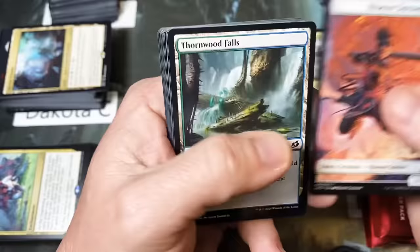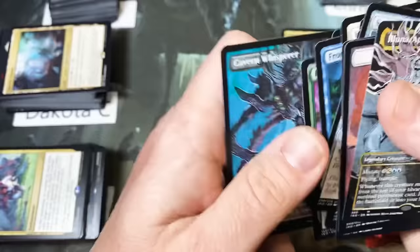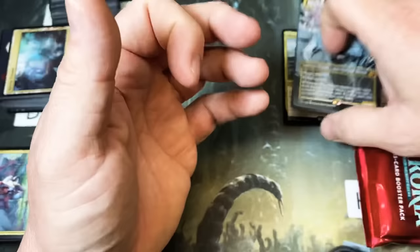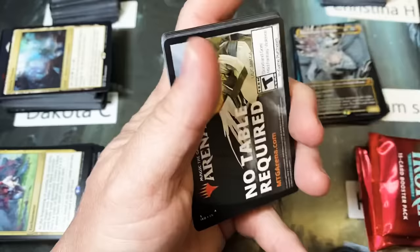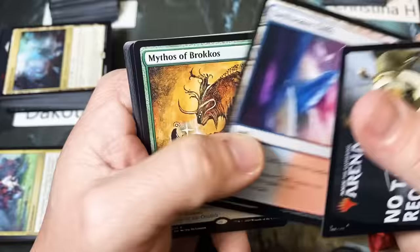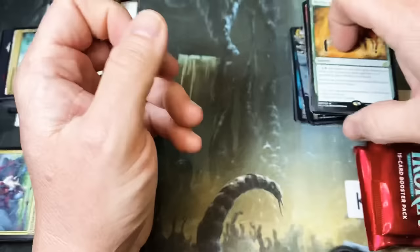Lurrus, Apex of Wishes. Monstrous Step. Something I noticed in the Japanese boxes is that if you get one of these, I think you also get another rare or mythic in the pack as well. They stack those a little better than ours, I think. Mythos of Brokos — Brokos. Somebody give me the correct pronunciation in the comments and I will read it and say it that way from now on.